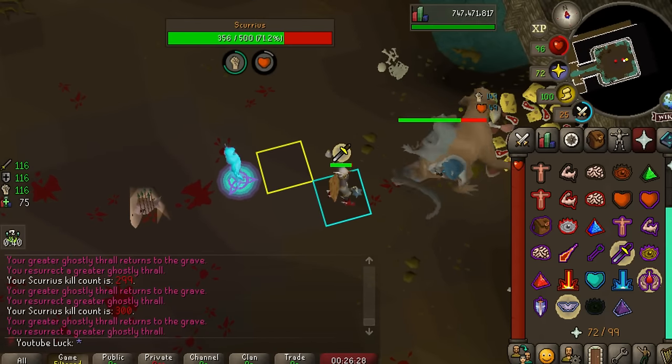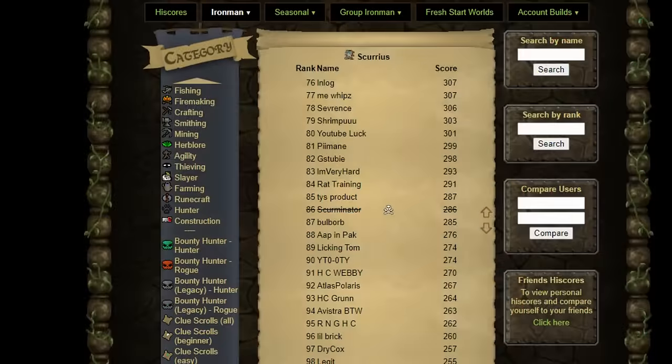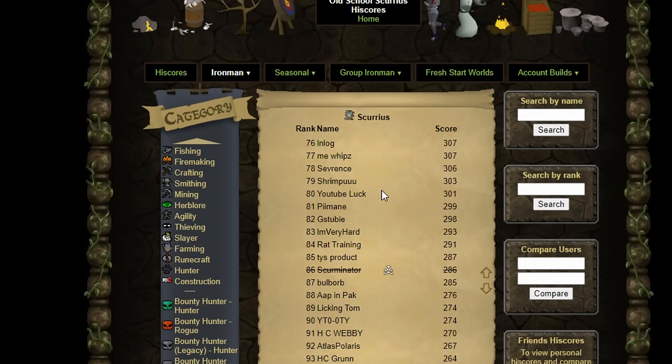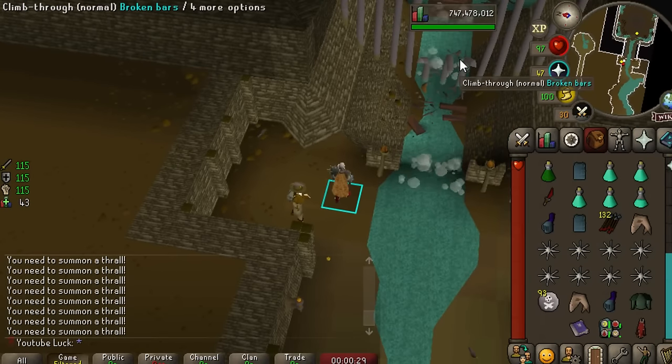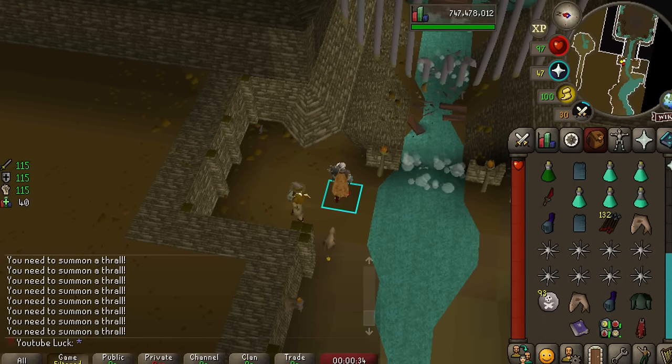There's one more thing I've got to show you. A little Prayer XP drop, and then - we are ranked 80 at Scurrius for Hardcore Iron Man. A lot of people might say there are many reasons for this. I personally say it's because every other hardcore is way too scared to do this boss. It is just so dangerous and spooky, and that's why I'm one of the only ones brave enough to kill it 300 times. I hope you're proud of me.